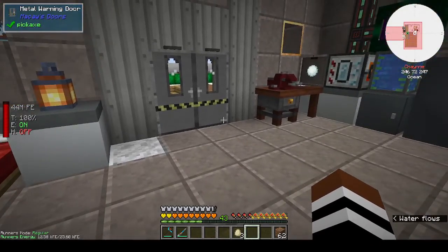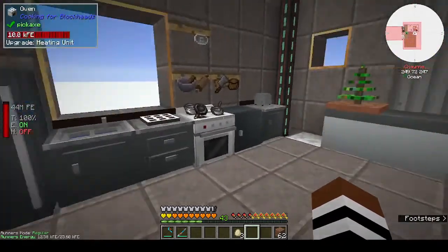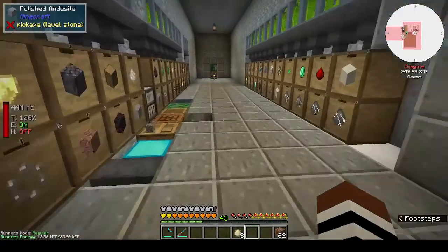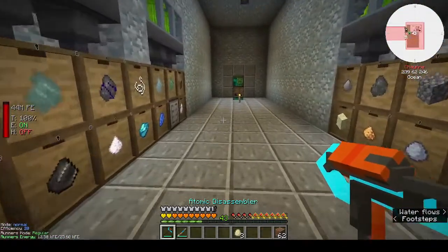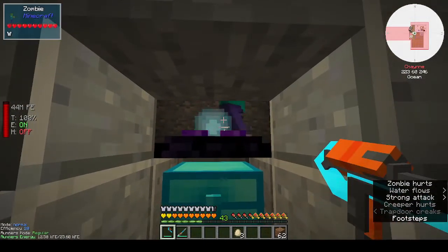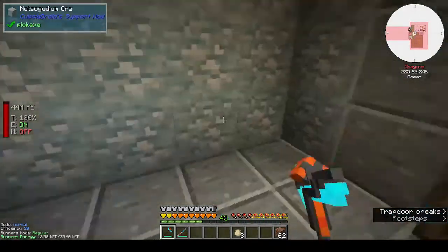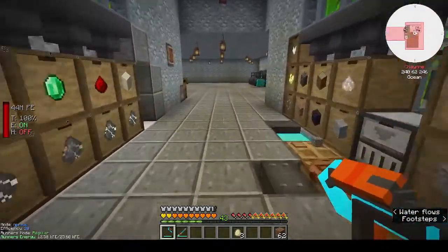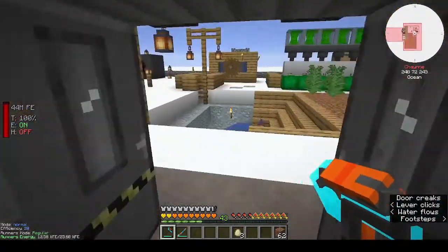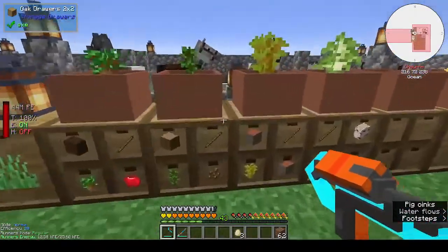Hi, this is Shane and welcome back to another episode of Cuboid Outpost. For a minute I could not remember what I was recording. This is going to be hopefully a very quick episode. So in the last episode, I made some animals — horses, pigs, cows, and sheeps. That's basically it; I didn't do anything in between episodes.